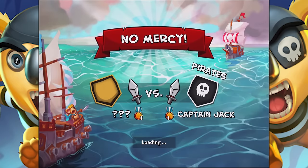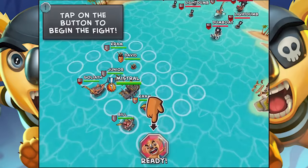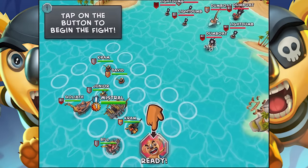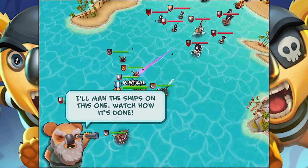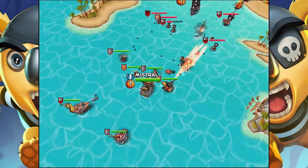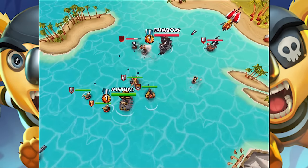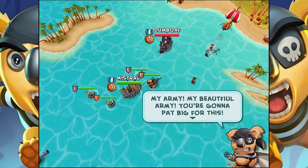What? Did we just bail on that? Oh, tap on the button to begin the fight. Look at all that. Okay, I'm ready. So it's going to show us — the ship's on this one. Watch how it's done. We're going through different types of ships — going through my army. My beautiful army. You're going to pay big for this.